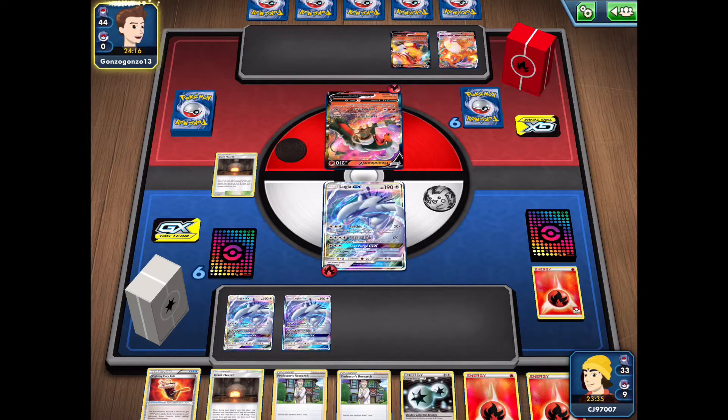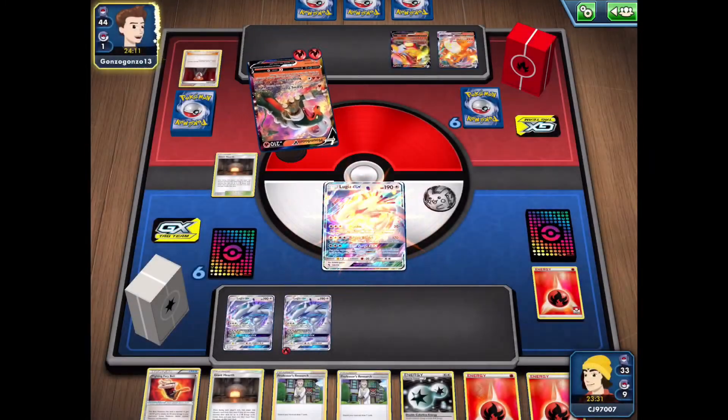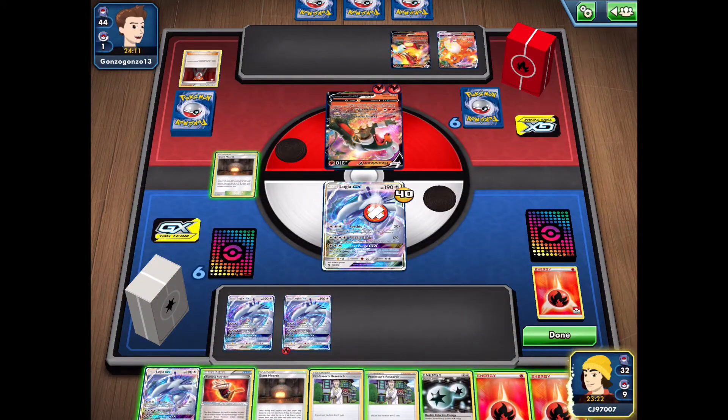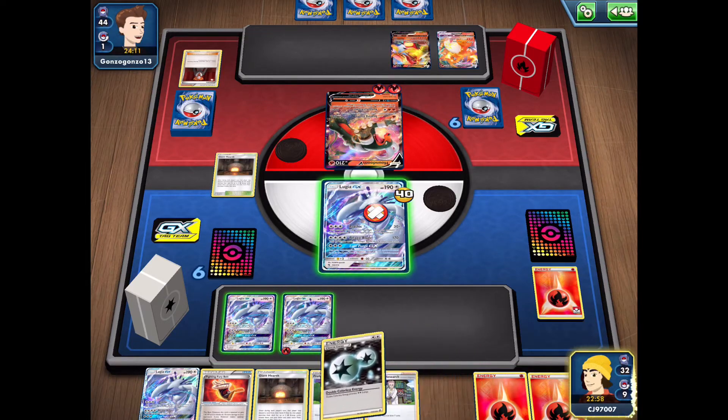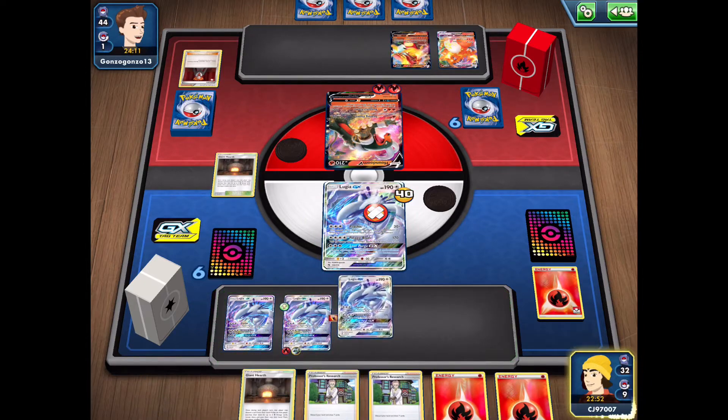They get the Charizard VMAX, which does a huge amount of damage for three fire energy and a Double Colourless — 300 damage, able to knock out a whole bunch of Pokemon. But they used a Lysandre, so our Lugia that has the energy is now on the bench. If we continue to power up our bench Pokemon, we can have a retaliation. We'll attach the Double Colourless onto our bench Lugia and put down our fourth Lugia as well.